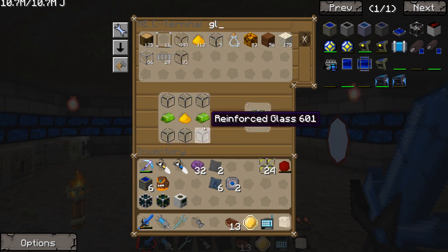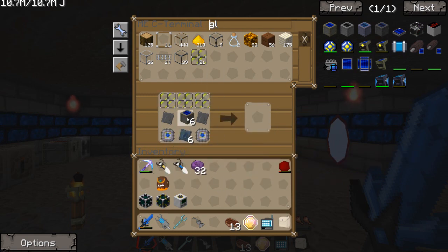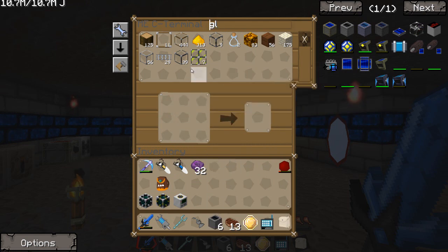That should be more than enough. There we go. Now we can do this. Bam, right there. Put those in there. Awesome — advanced solar panels, and we have six of them. And we have stuff ready for the next time.